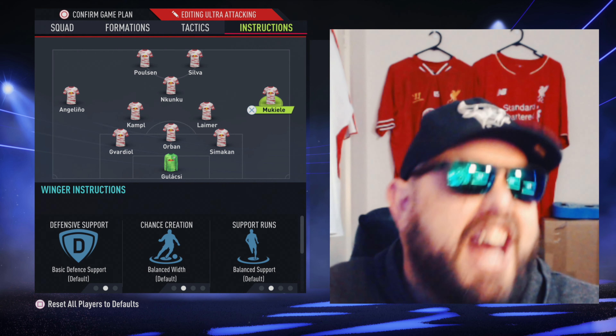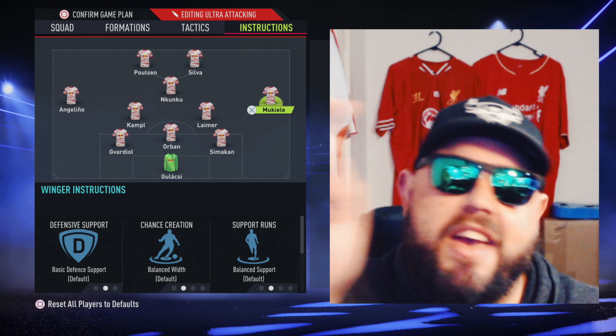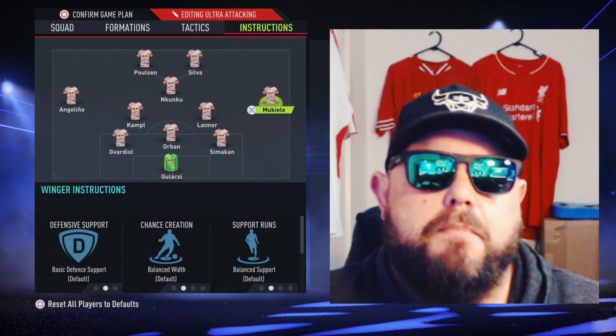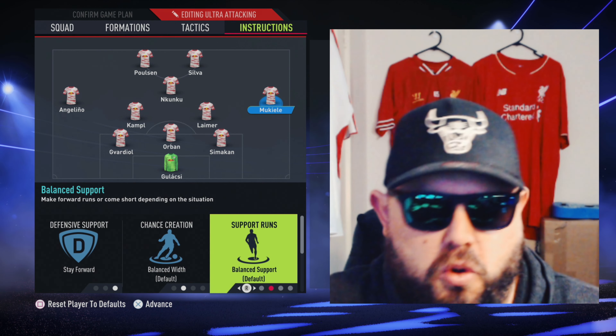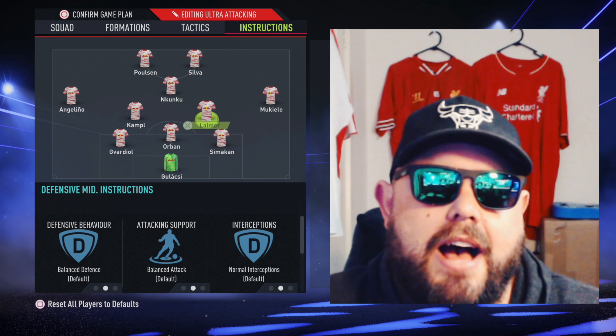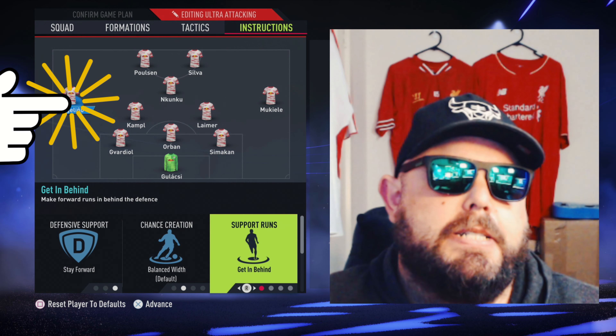Now this is where we have to listen again — those ears are not just for decoration. Right wing back: get forward, stay forward, over the top, get in behind. Left wing back: get forward, stay forward, get in behind.